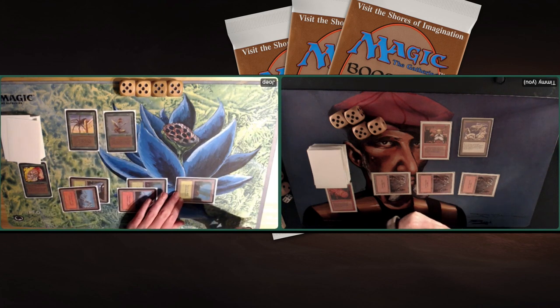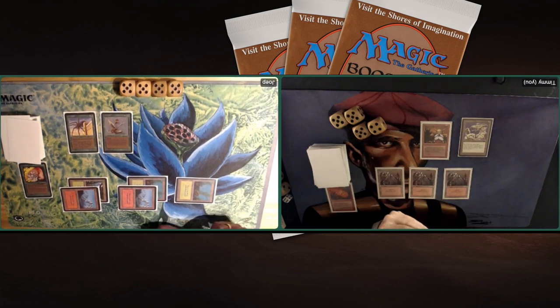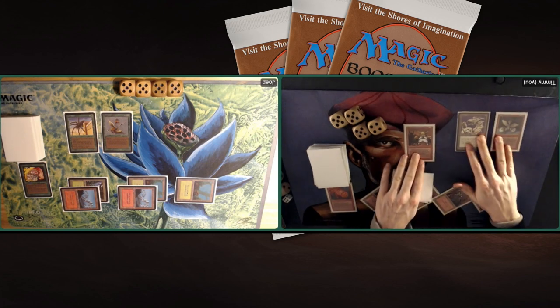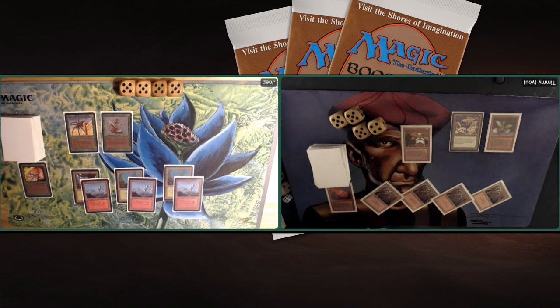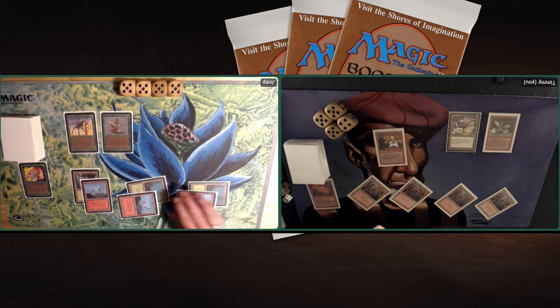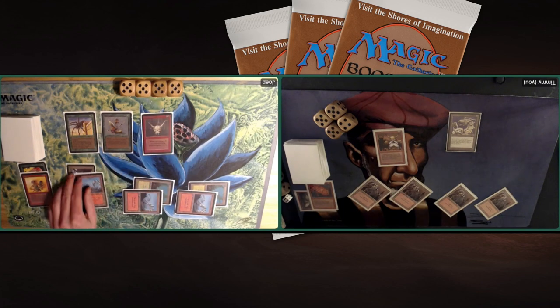Joop plays a Cockatrice — a 2/4 flyer, kind of a flying Thicket Basilisk. Everything it blocks or gets blocked by dies, so it's tough to deal with. I can make my Dragon Engine unblockable, but then my opponent will attack with the Cockatrice for four damage. I'm not sure that's the right strategy. I play a Dragon Whelp — a 2/3 flyer you can pump with one red for +1/+0. I consider making the Dragon Engine unblockable while blocking the Giant Spider with the Whelp, but there's a risk of a Lightning Bolt killing the Whelp.